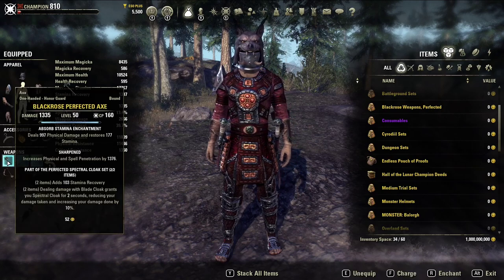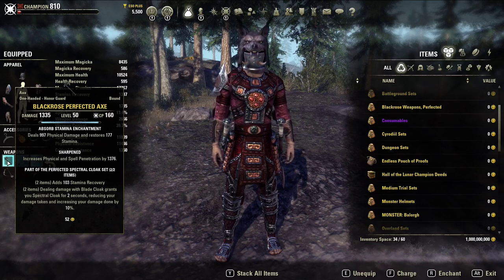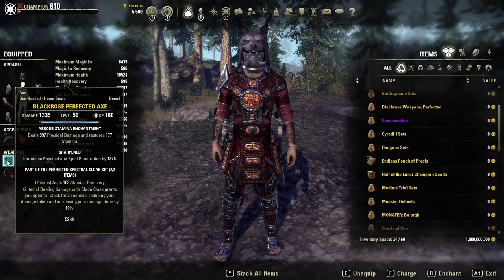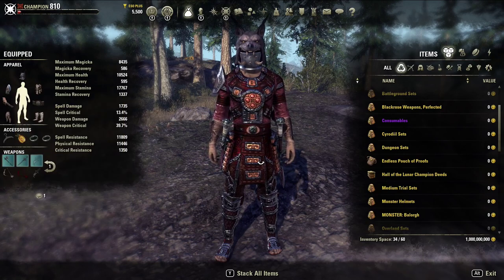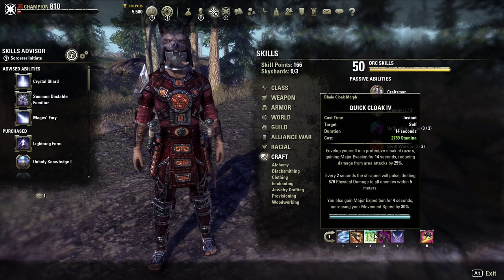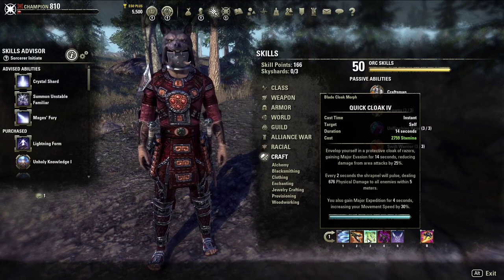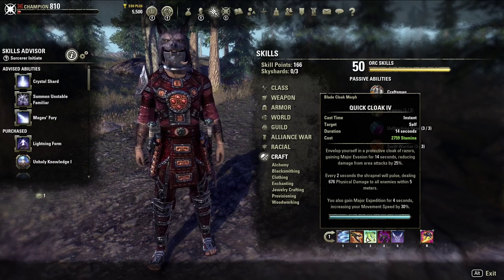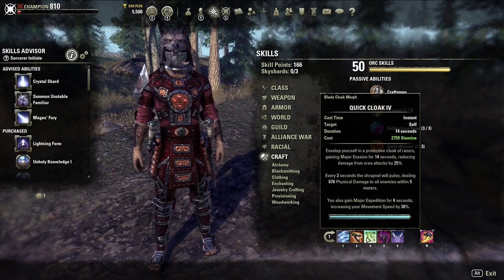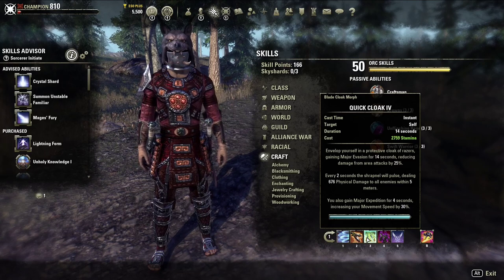The other set that can be utilized would be Black Rose. Black Rose did get a change for the coming patch — it no longer gives you major protection. Instead, it gives you a debuff that lasts for two seconds that reduces the damage you take by 10% and increases the damage you deal by 10%. It's off of Blade Cloak, so whenever Blade Cloak deals damage, you gain a 10% damage boost and take 10% less damage, as well as 25% less damage from AoEs because of major evasion. It also gives you major expedition for 4 seconds, lasts 14 seconds, and deals damage every 2 seconds.